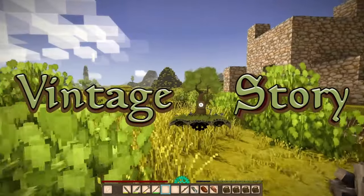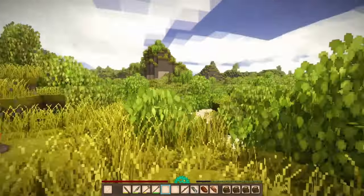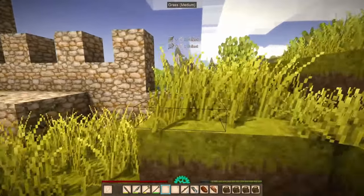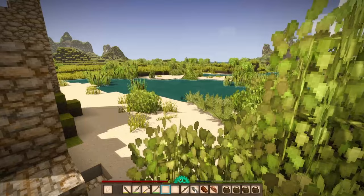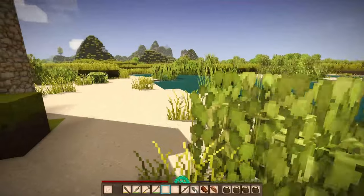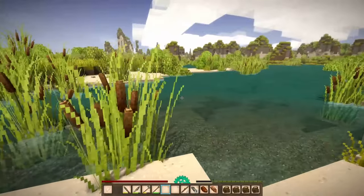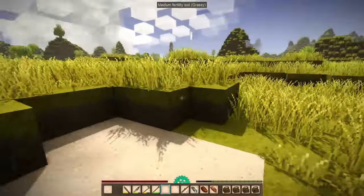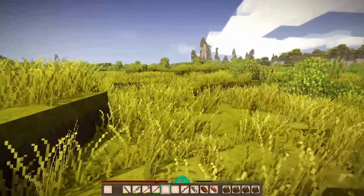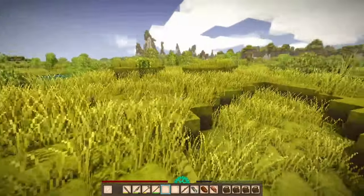Hello everyone and welcome back to another episode of Vintage Story. In this episode I'm hoping to find some clay so that way I can get started on pottery and clay making. We have our little campfire cooking here, and I read up on the wiki — which I'll link down below — it seems that clay can be found in biomes that have high precipitation and not too high or too low of a temperature, so it should be around here somewhere.